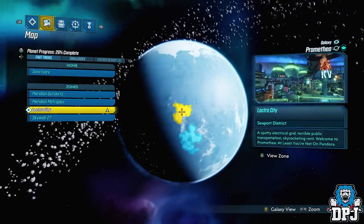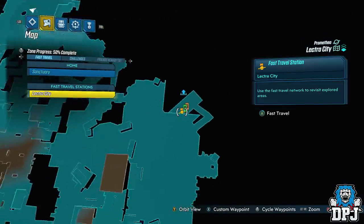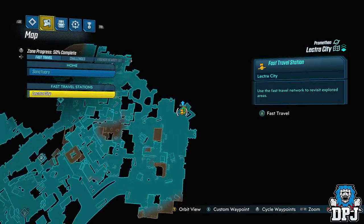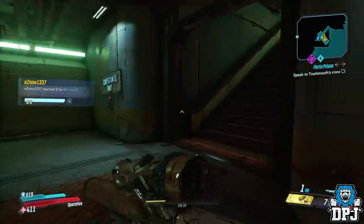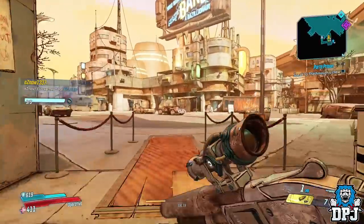These pair aren't a guaranteed spawn, so if they aren't here once you get here, simply quit out of your game, load it back up and head here again. Eventually they will spawn, so good luck getting either of these weapons. There's a safe point nearby, so if you find them and they don't drop that juicy loot, quit out, reload and farm again. Farm farm farm away.